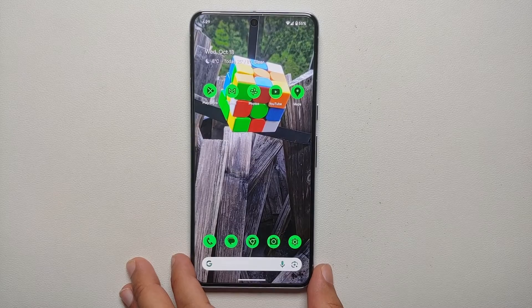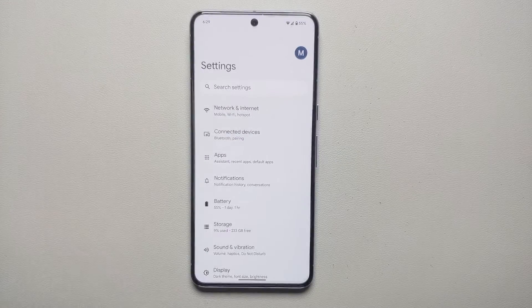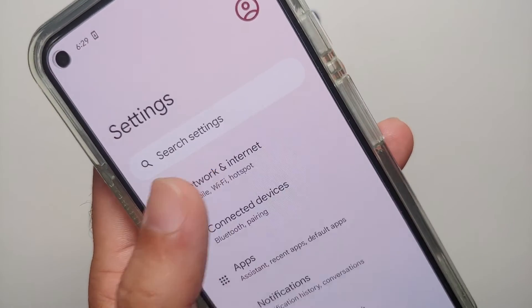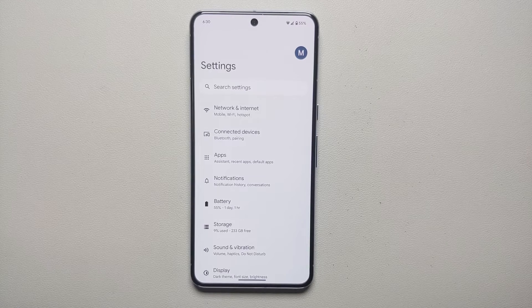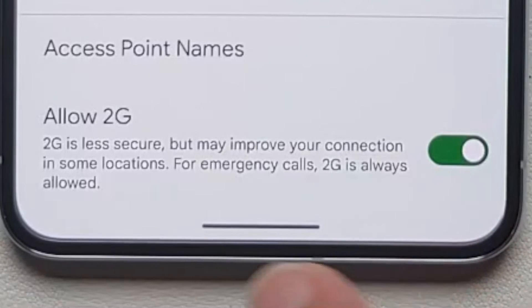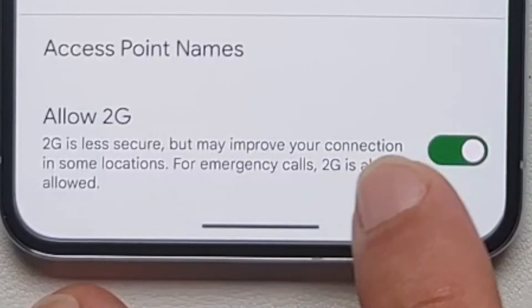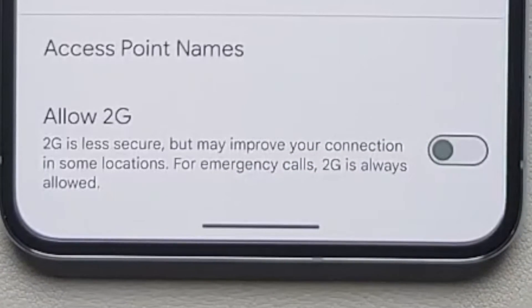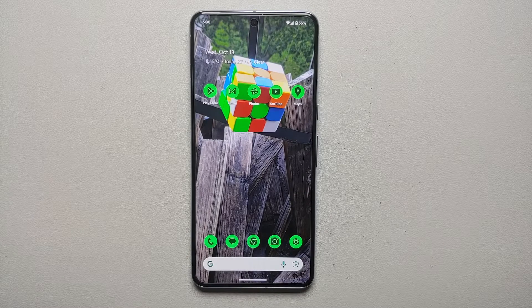For our first method, you need to go into Settings, then go into Network and Internet, and then go into SIMs. On the next page, select your SIM and scroll all the way down. You will see an option which says 'Allow 2G', which is enabled out of the box. I recommend that you disable this toggle, because disabling Allow 2G has been known to fix network connectivity issues on the Pixel 8 and the Pixel 8 Pro.